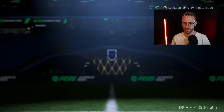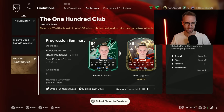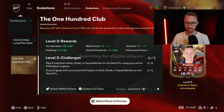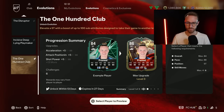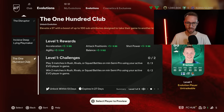Let's talk about yesterday's Evo first because that actually was a good piece of content - the 100 Club Evolution. The description is kind of funny: 'Elevate a striker with a boost of up to 100 sub-attributes.' That's how they're getting the Centurions vibes out of this. This is a good Evo especially if you have a striker who's lacking in the pace area. You can get a striker up to 90 pace - that's the best part. You also get a huge pace boost, good finishing boost, shooting boost overall, and an Advanced Forward Plus added to the card.